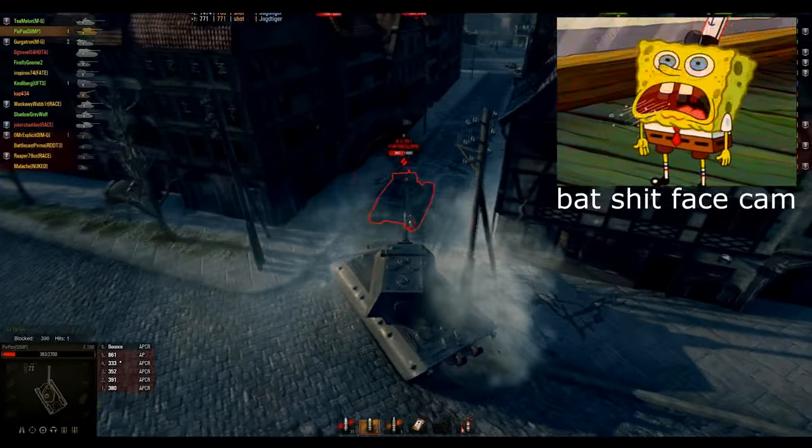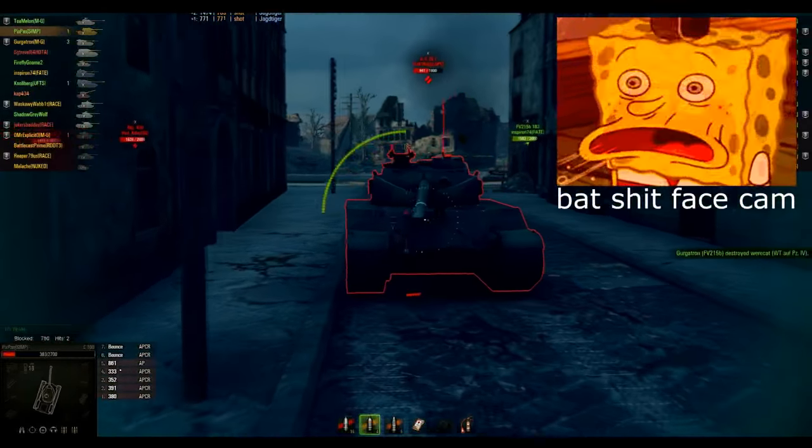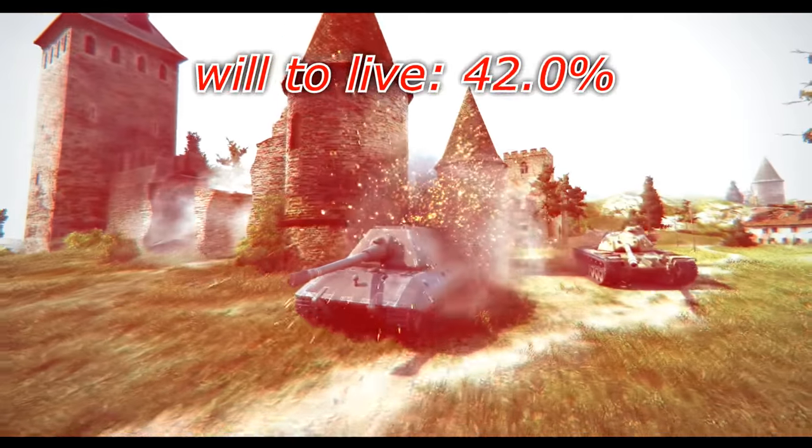Remember, your lower plate is strong up close, so face-hugging isn't a bad idea. And remember, artillery will be all over you, especially if you have good statistics.